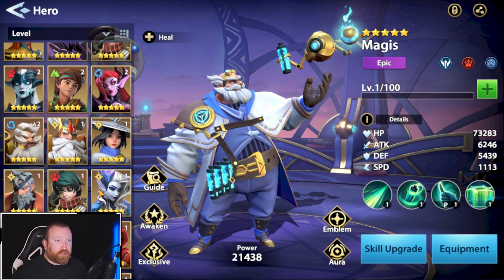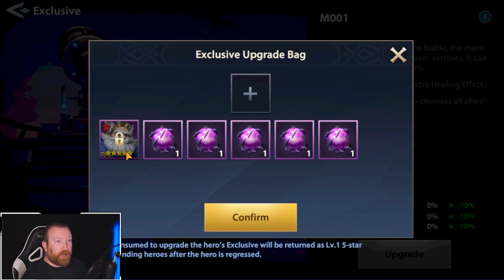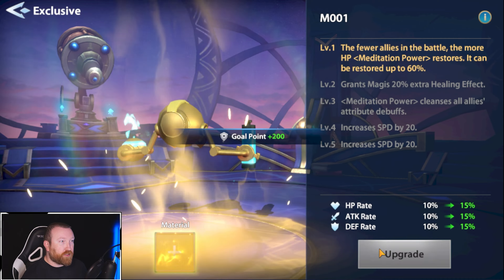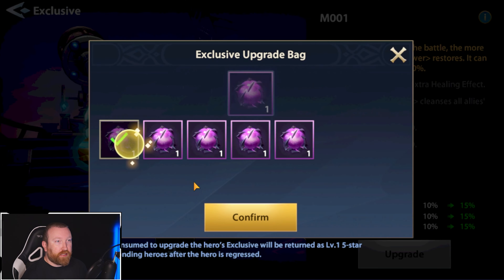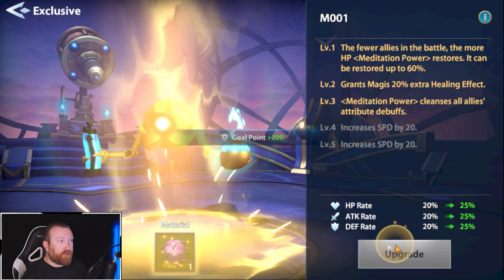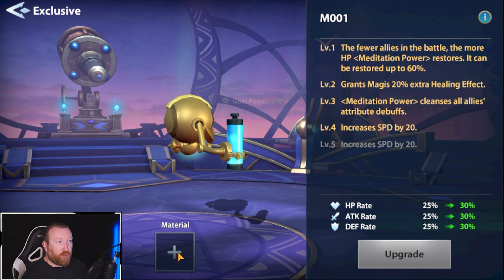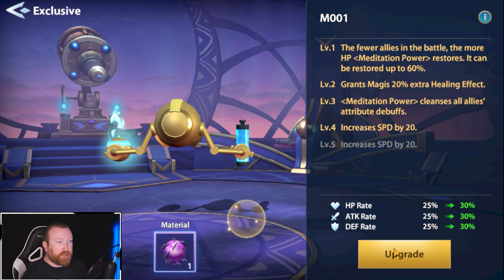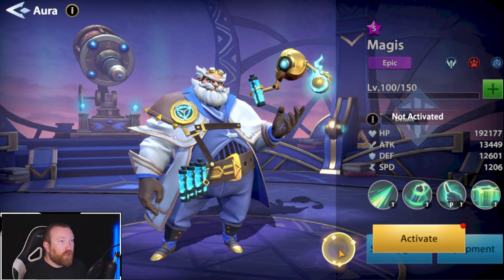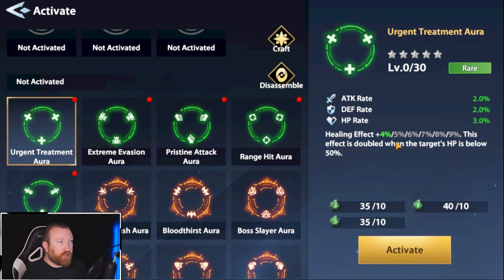For the next part we're going to his exclusive — we have an extra copy which we can unlock and feed in here. This is going to be really good for his abilities, getting extra healing effects, giving cleanse to his abilities, and giving him more speed, which is just amazing. We're going to give him a basic healing effect aura.